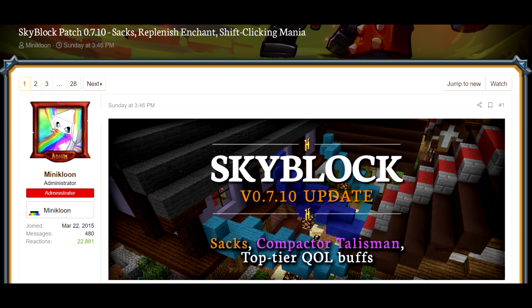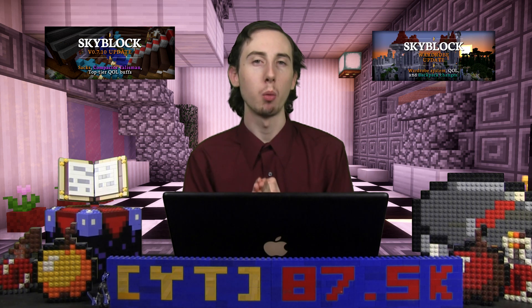Now if you guys remember the last episode of Hypixel Alert — I hope you do, it came out a couple days ago — I covered a Skyblock update that was for Wardrobe and it was really amazing. But if you play Skyblock, you might know there was actually a second one. And this one was coming from Minicloon titled Skyblock Patch 0.7.10 — Sacks, Replenish Enchant, Shift Clicking Mania. And I must say, this update along with the Wardrobe one was absolutely outstanding.